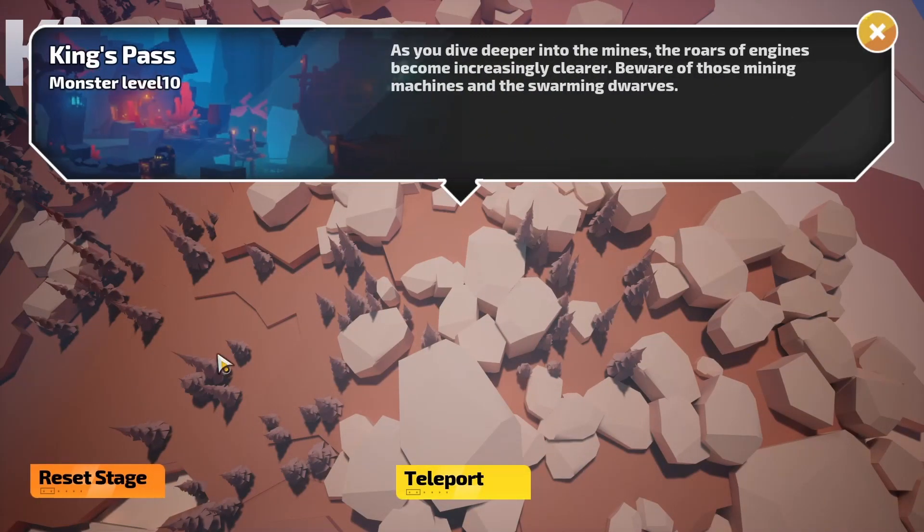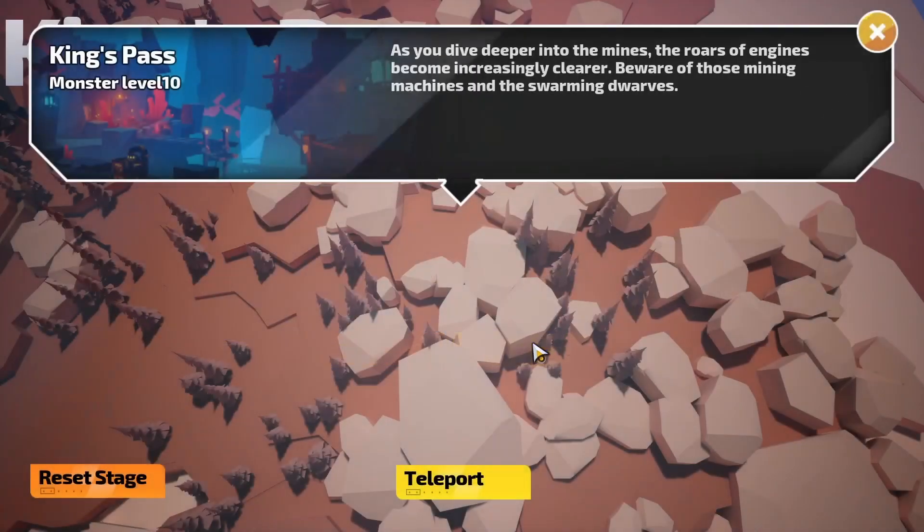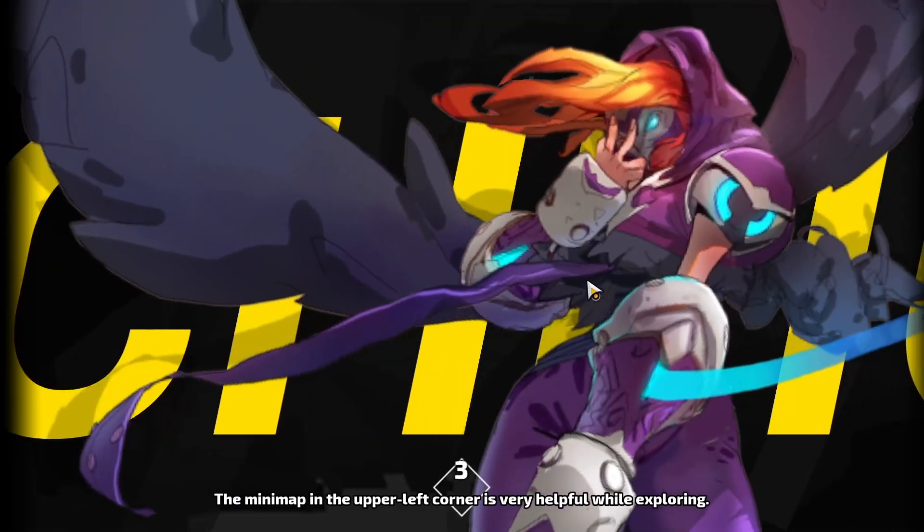King's Pass is good — you do the zone once, your first clear. You click reset stage, then you teleport back in, and it'll reset the zone, and the boss and everything will be there still.